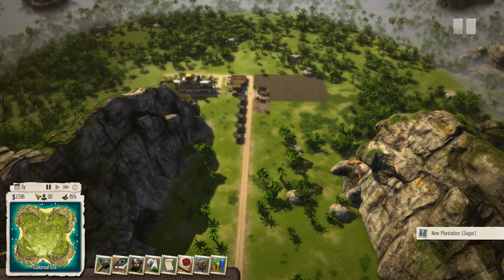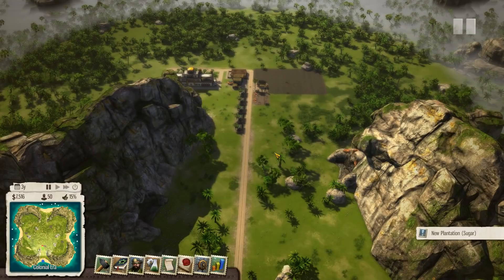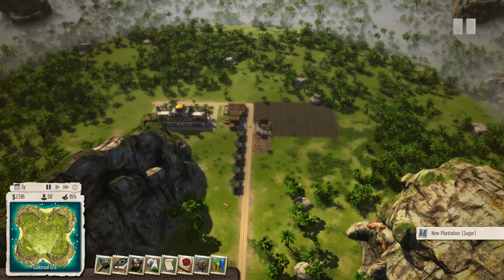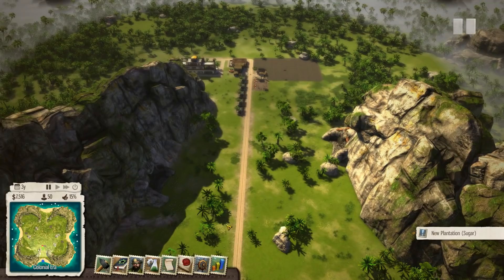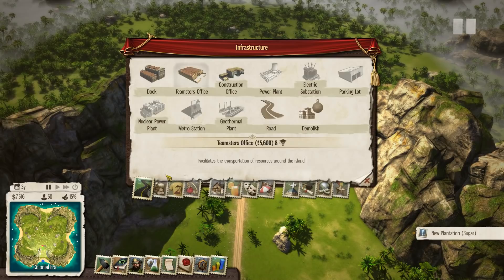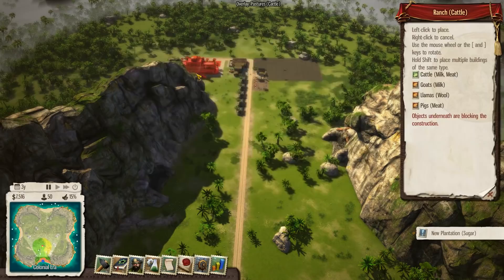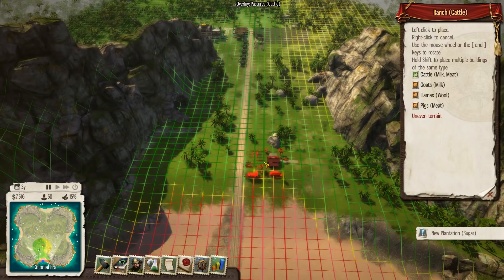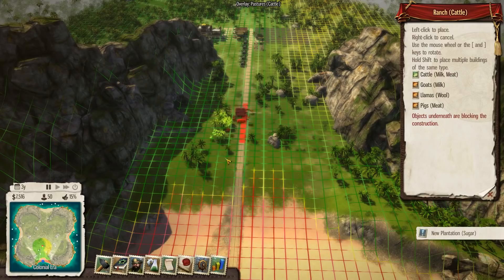Now let's talk profitability. Mines aren't available yet, so as soon as they become available we'll start building them. After mines, upgraded plantations — but we can't upgrade yet since we haven't researched it. Next come ranches and lumber mills. The problem with ranches is they degrade very quickly — about 15% per year, which is alarmingly fast. But for the initial getting-started phase they're still worth putting in, and after three or four years you'll be tearing them down and replacing them.